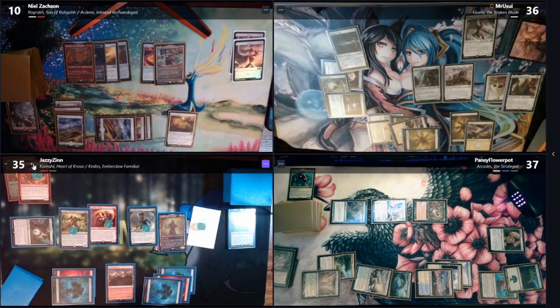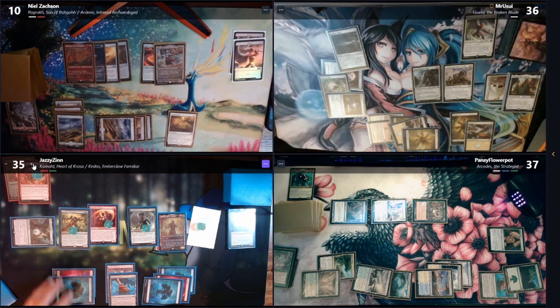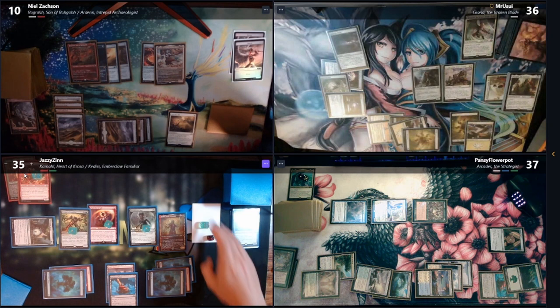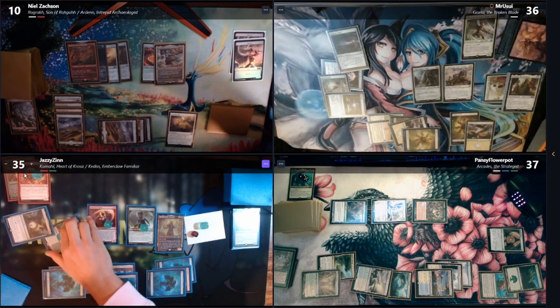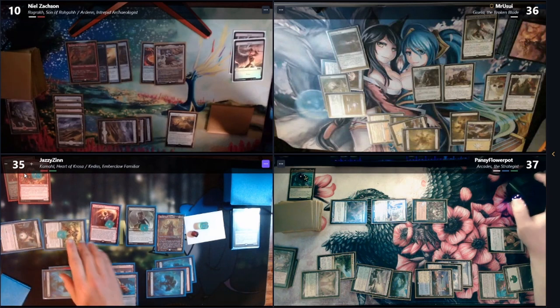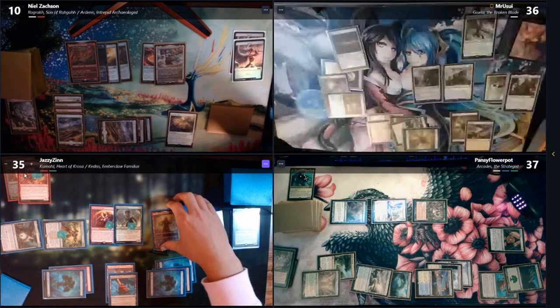Play land for turn — they all get a plus one, plus one. Do you have different colored dice? I do, I'll be right back. I'll enter combat. Oh they all enter tapped right? Yeah. You're good. Well there we go. I will attack Tyler with these three.